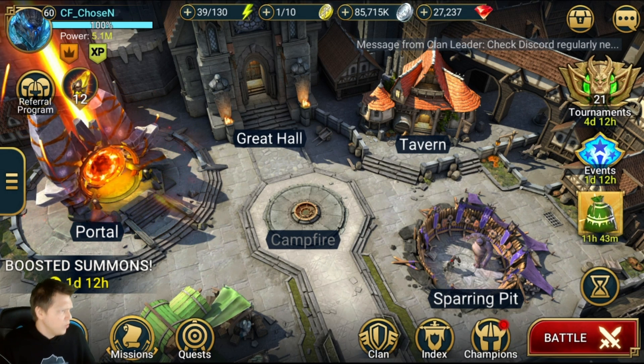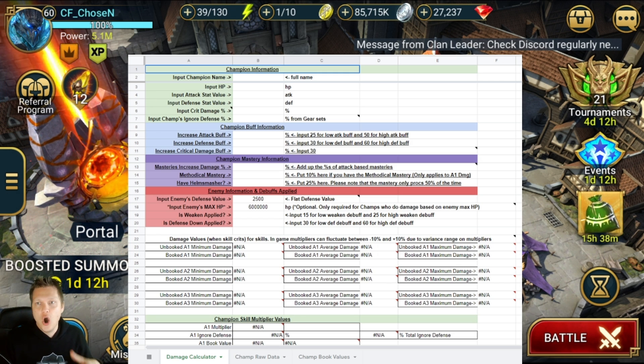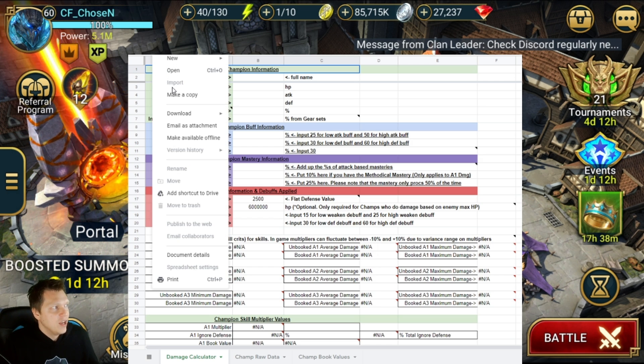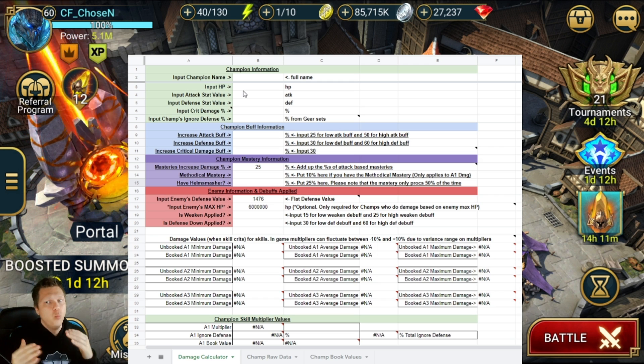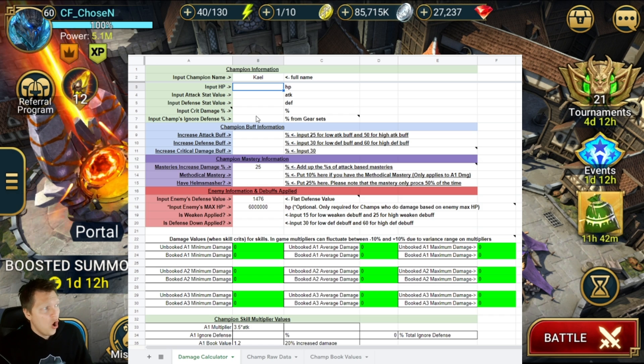So this is the actual tool — it's a spreadsheet. I will link in the description where you can go and get it. It's going to be view only, so you can't edit the master version. Just go to File, then Make a Copy, and you'll have your own editable spreadsheet. This thing will change over time, and when there are significant updates I'll get the fresh version posted so you can make another copy and stay up to date.